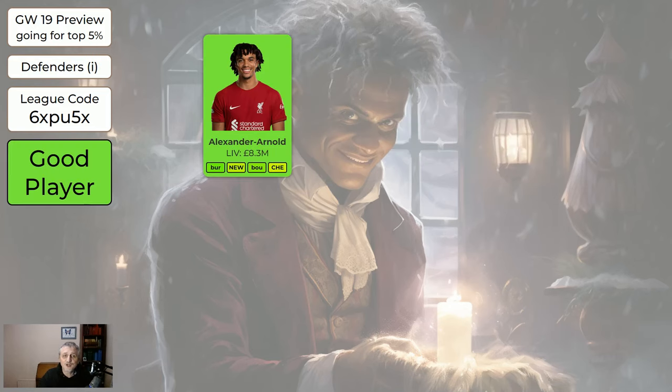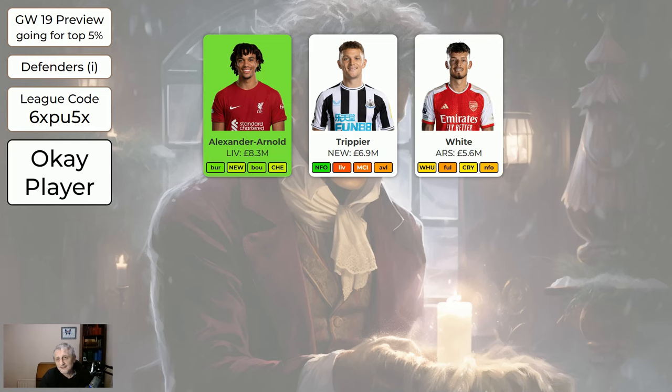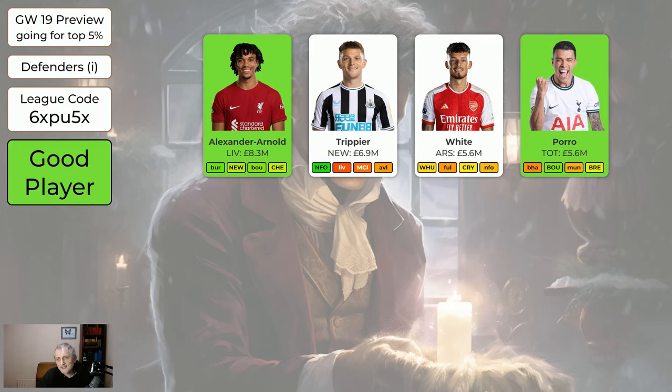For the defenders, Trent is still a good player — expensive at 8.3, but if you've got the money, absolutely worth having. I haven't made Trippier green. This coming fixture is very good — at home to Nottingham Forest — but after that it's Liverpool, Man City, Aston Villa, probably not a clean sheet. He's been not quite so good the last few game weeks, so he's possibly not worth spending 6.9 million on. But if you have him, like I do, you don't need to sell him. White — there are cheaper Arsenal options. Pedro Porro is an attacking midfielder still a good player worth having. Saliba's good, worth having.